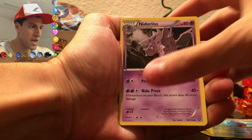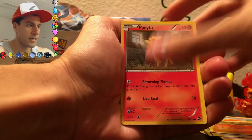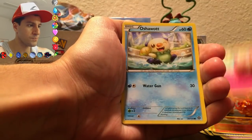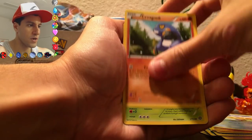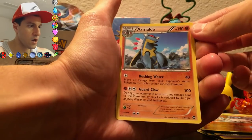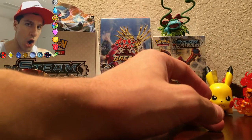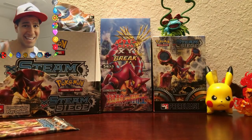I just want one secret rare, you know? Pack cards: a Knitterino, Steelix Spirit Link, Rapidash, Ponyta, Ponyta, Meryl, Oshawott, a Croagunk, a Tangela, Manky, and the rare is an Armaldo. Speaking of Bruce Willis from Armageddon — ha! I'll just open the last bacon pack right here.